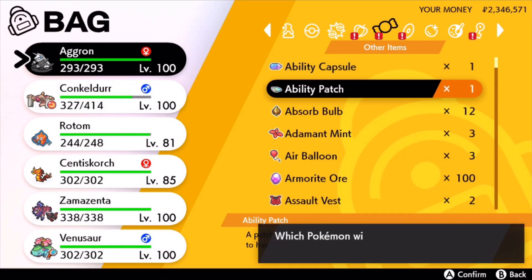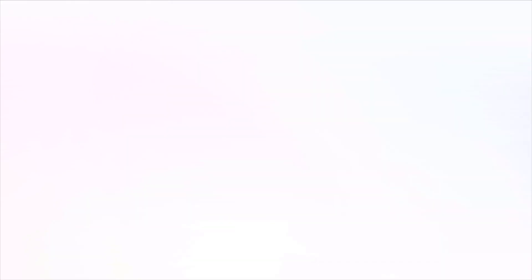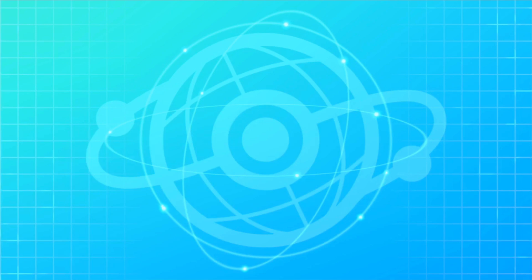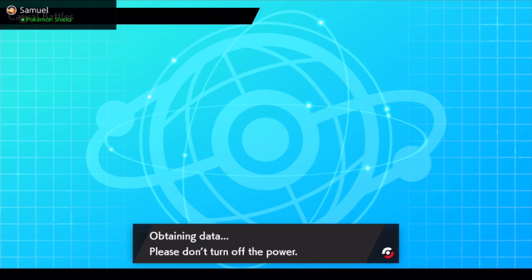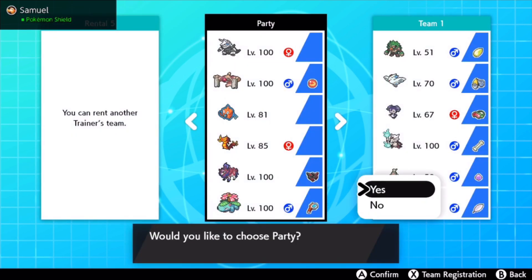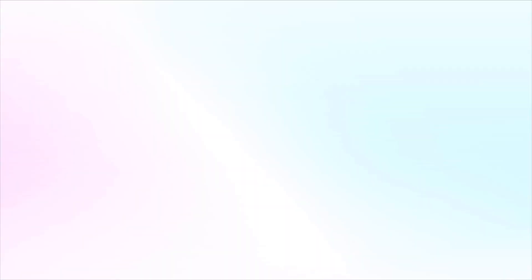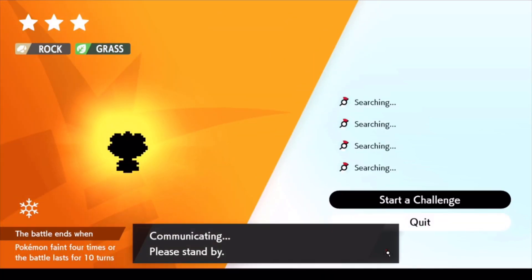But now this is what happens if we use the Ability Patch to change Aggron's ability to its hidden ability. We're going to once again access Victory Station, hit Battle Stadium and again with Casual Battles going for Single. We're going to select the same team with the only change being that one ability change, and it tells us that there is a problem. Aggron has been flagged here, and we're going to try and go into a raid. I cannot participate because there is something wrong with a Pokemon in my party.